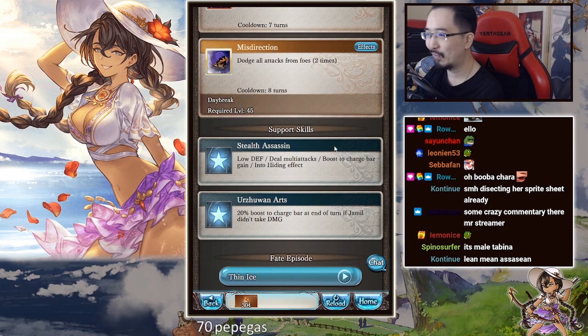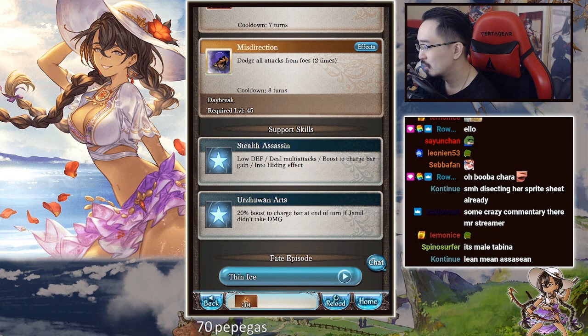Stealth Assassin: low defense, deals multi-attack so it's guaranteed double attacks, boost to charge bar gain, and an Into Hiding effect. It's similar to Silva, because I think Silva kind of has something like that too.